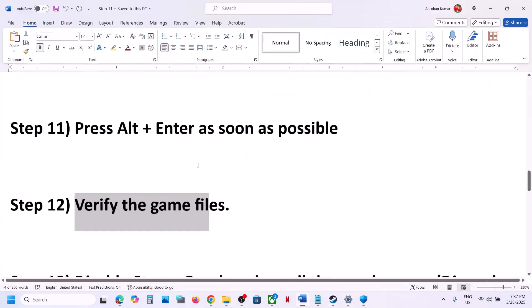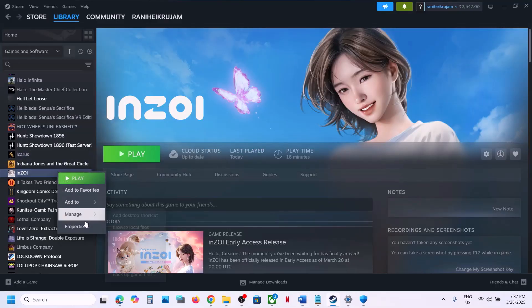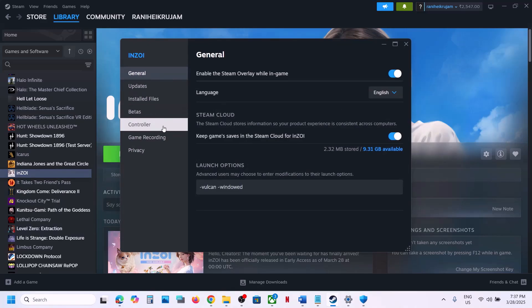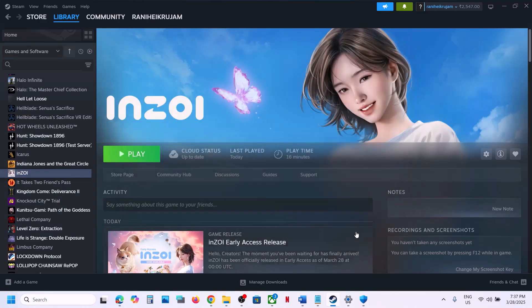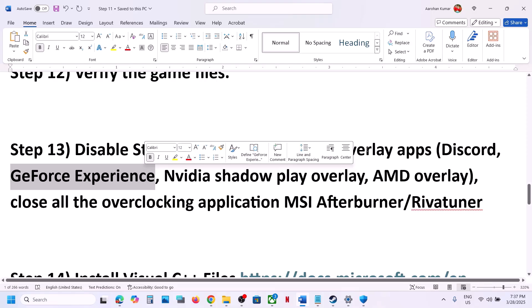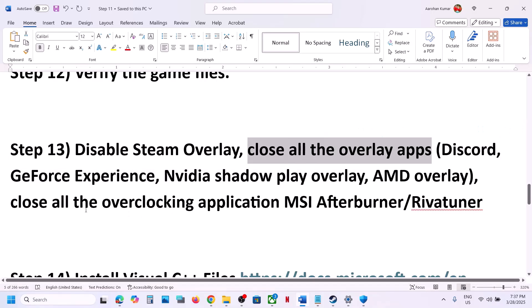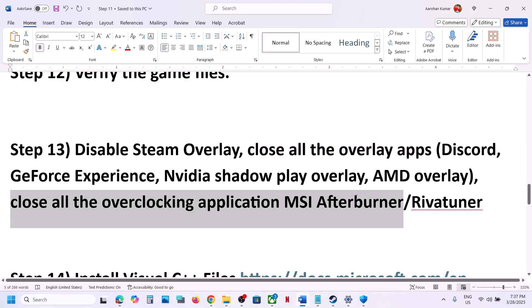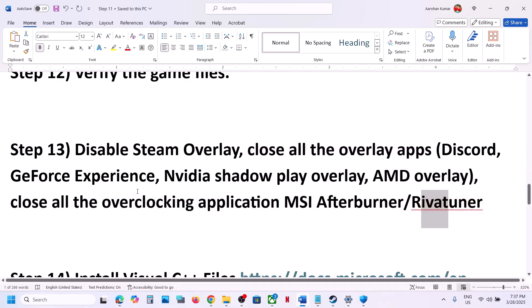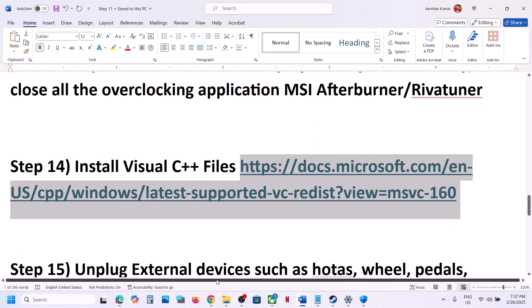The next step is to disable the Steam overlay. In Steam, right-click the game, select Properties, and turn off the option that says Enable the Steam Overlay While in Game. Also if you have other overlay applications like Discord, turn off the overlay in Discord. Open the Nvidia app and turn off overlay there as well, or simply close all overlay applications. Also close any overclocking applications like MSI Afterburner or RivaTuner before launching the game.